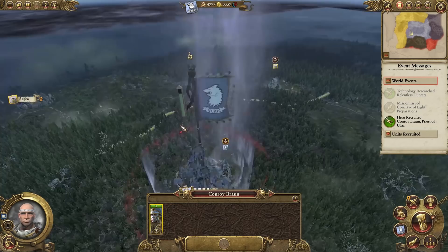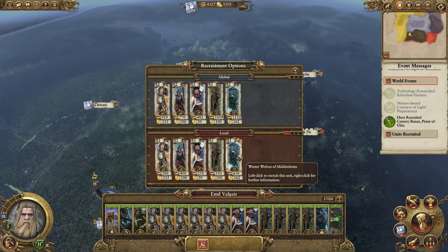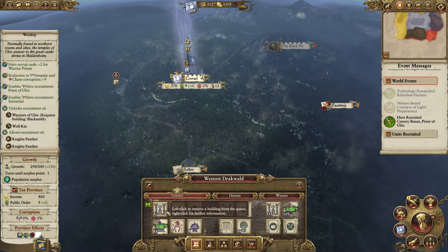We have a few more slots left for our infantry. We already have four units of archers, so I guess we'll pick up some of these Winter Wolves of Middelheim as cavalry, and then maybe another unit of archers, and then our hero can move in and we can push on. We'll get some of these new units next turn as well.